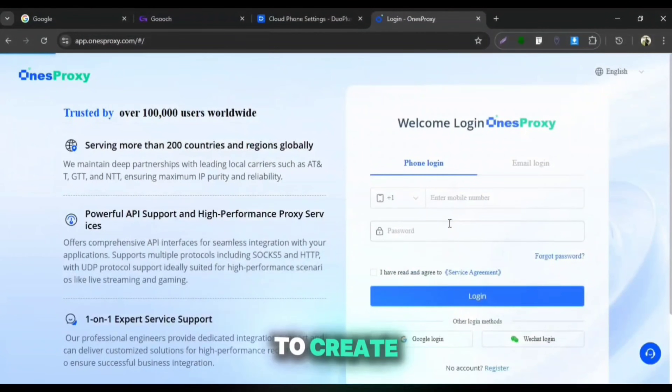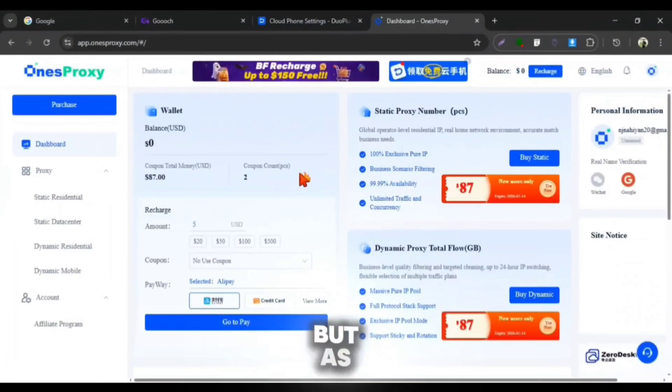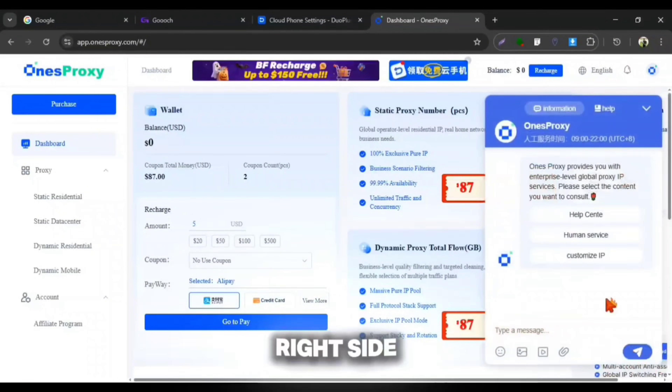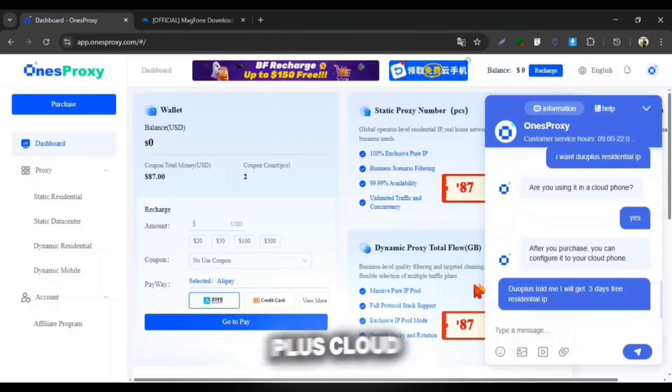First of all, we need to create an account using our email. Then you will be taken to the One's Proxy main dashboard. It provides multiple types of proxies, but since we're starting with a free trial, we're going to grab a free IP from One's Proxy. For this, tap on the right-side lower button, open customer care service, and message them 'Duo Plus'. The human provider will reply within a few minutes, and you have to ask them for a 3-day free residential IP for Duo Plus Cloud Phone.